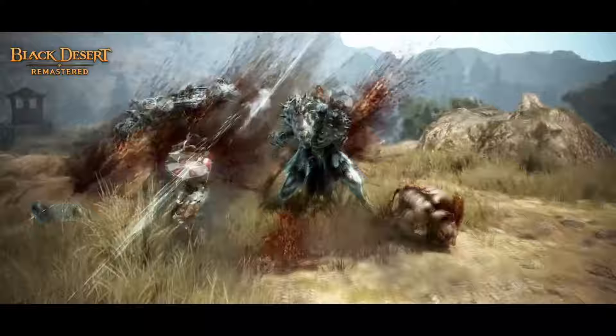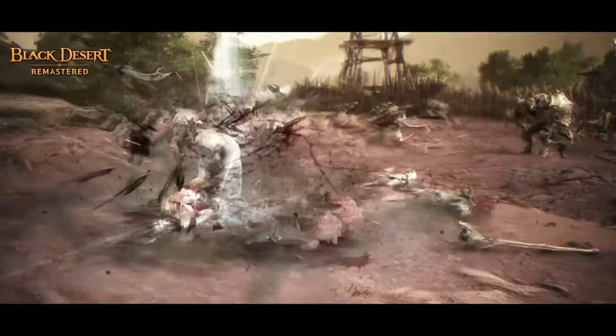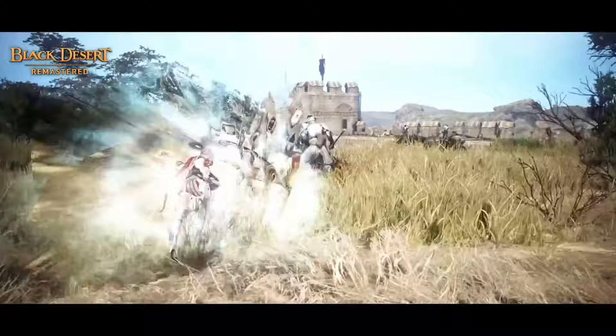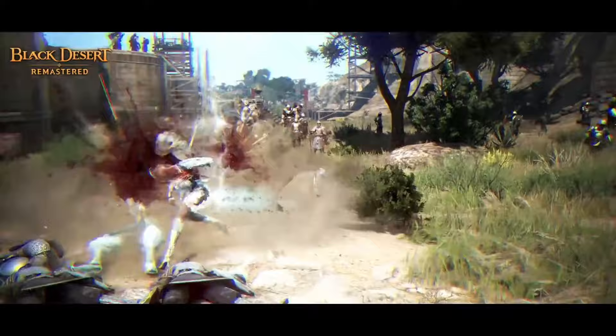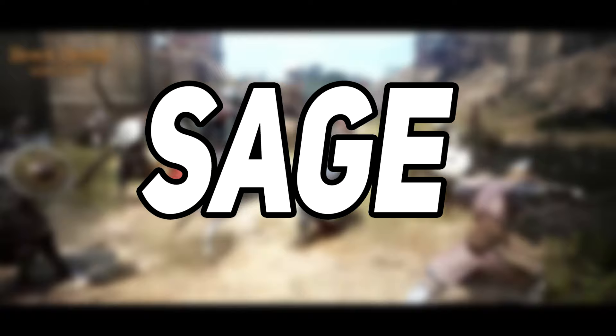Valkyrie is a slow-moving tank that can do a lot of damage with high AP. She is a typical sword-and-board class that also has supporting skills, which you can use to heal your allies or buff them. Valkyrie is easy to pick up and learn, but to really master the class you will need to put a lot of time into learning all her mechanics. Overall, this class is basically the female version of Warrior — with good damage, a few supporting skills, the ability to move while blocking, and she is really good in endgame content.